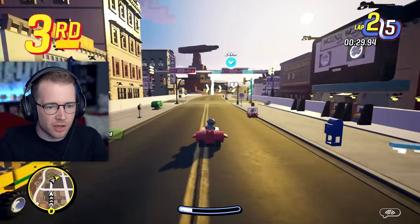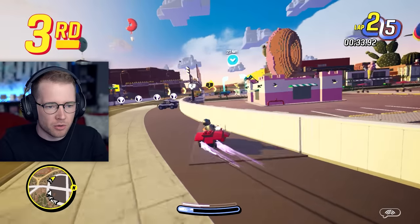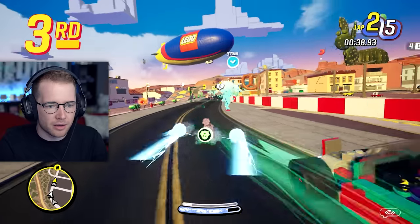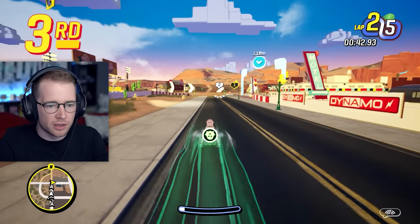Where are we — third? Okay, let's do this. I just need to make sure I've got enough boost to last me. Oh no, don't crash. Smash. What does this do? Oh, ghost — this means I can't get hit, I think. Let's go. Stay on the inside, even though it's really hard to see where you are.